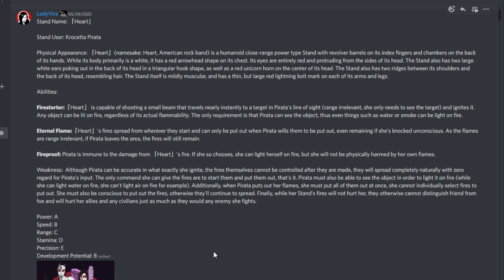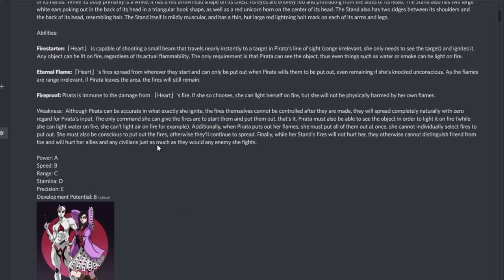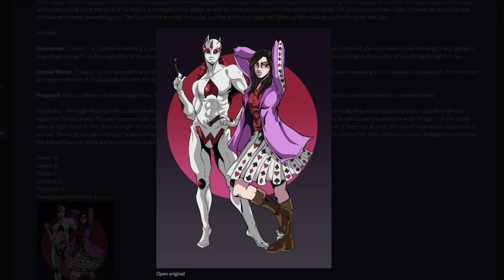From Lady Vera, this stand is named Heart, namesake being Heart the American rock band. It's a humanoid close-range power type stand with revolver barrels on its index fingers and chambers on the back of its hands. Its body is primarily white with a red arrowhead shape on its chest, entirely red protruding eyes, two large white ears in a triangular hook shape poking from the back of its head, a red unicorn horn, and ridges between its shoulders resembling hair. It's mildly muscular with thin red lightning bolt marks on each arm and leg. This design goes hard.